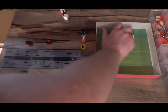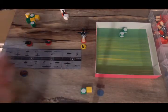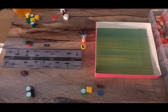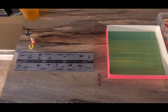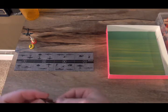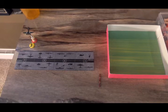The attackers score 2 hits then 3 hits — only 2 defenders left. Germany inflicts 2 more casualties and liberates Romania, taking 2 infantry and 2 mech infantry casualties. In C-Zone 100, the German strategic bomber goes up against the SS Zerianen — this is an auto-kill, so no dice needed, and the transport is finally destroyed.